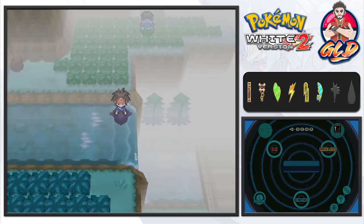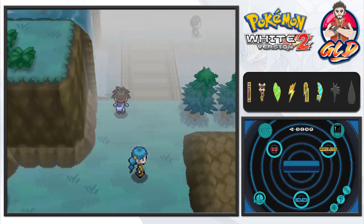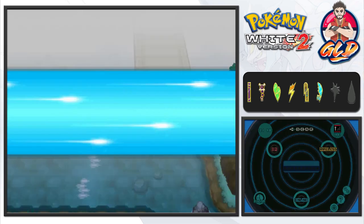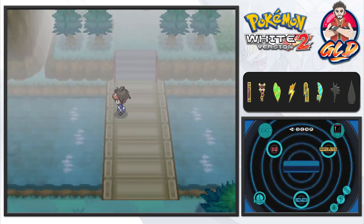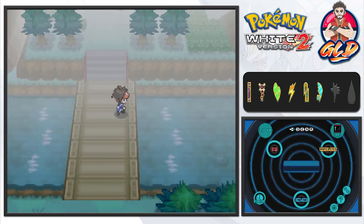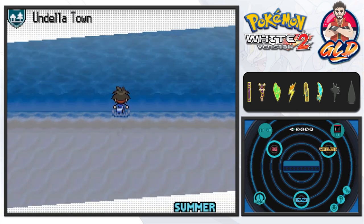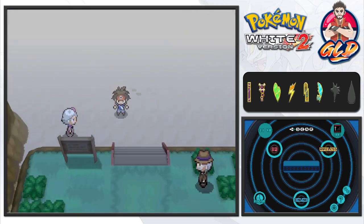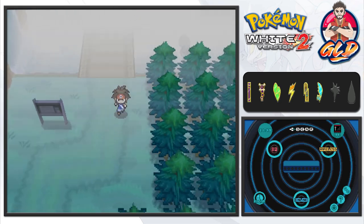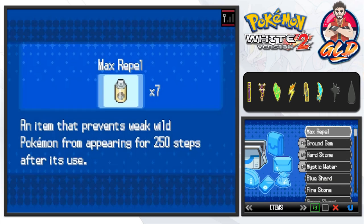The Heart Scale is a much-needed item. The problem is we don't have Waterfall yet, so we won't be able to explore beyond these waterfalls. I'm going back down to surf in a few more areas — nothing there. You can never be too curious! That's a waterfall — used another Repel and surfed some more. Undella Town is right there, so let's move on into the next area and speed things up.